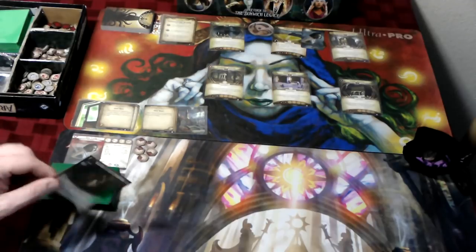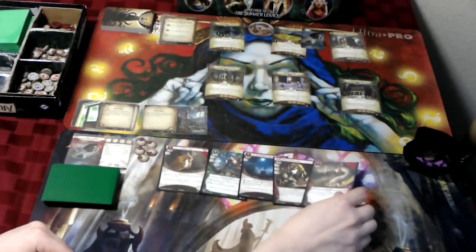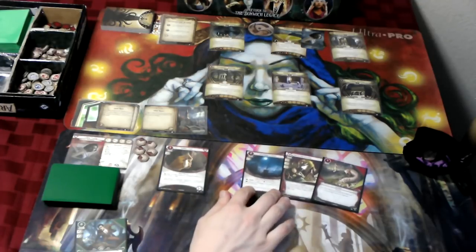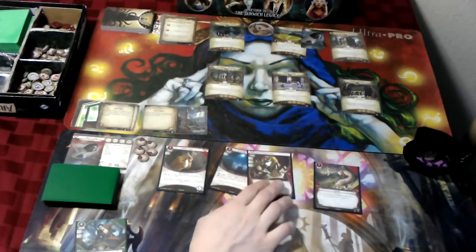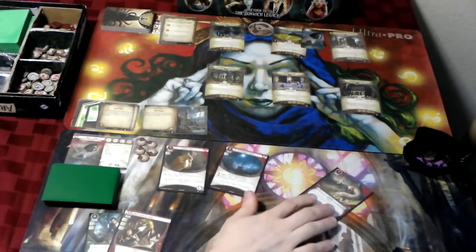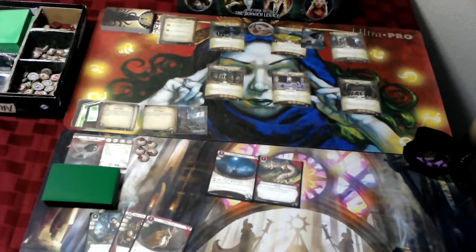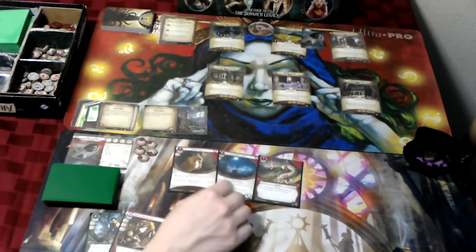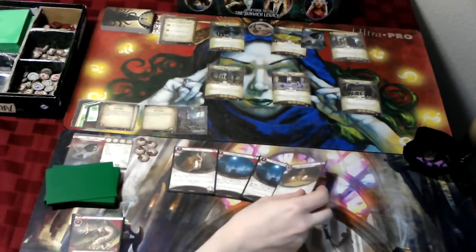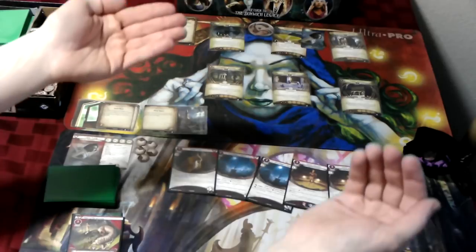Jumping right into the game, our opening hand is a Rabbit's Foot, I'm Out of Here, Gravedigger Shovel, Rise to the Occasion, and Lucky. Thinking about the mulligan, I go ahead and pitch Rise to the Occasion. I also debate between pitching Rabbit's Foot or Lucky — both are pretty good options, but I feel like I probably want to establish my board more than I want to have Lucky. So I pitch Lucky in favor of Rabbit's Foot. I draw another Gravedigger Shovel and two copies of Peter. Not exactly ideal, but having Peter in your opening hand is pretty good, so really can't complain. I go ahead and shuffle up.